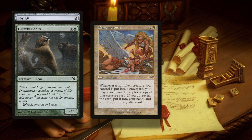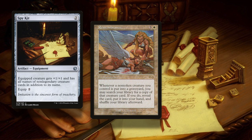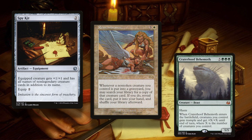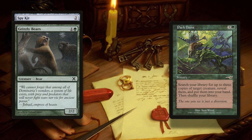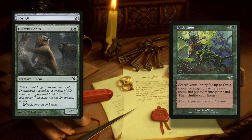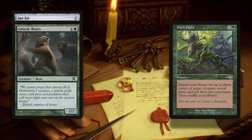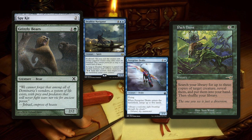Remembrance is a white version of Verdant Succession. Whenever a non-token creature you control dies, you can search your library for a creature with the same name as it, reveal it, and put it into your hand. Not the battlefield, but at least it doesn't have to be a green creature that dies. Pack Hunt is a one-shot version of this — search your library for three creature cards with the same name as target creature and put them into your hand. This can be great to grab any two or three card non-legendary creature combos and put them straight into your hand, like Deadeye Navigator and Peregrine Drake.